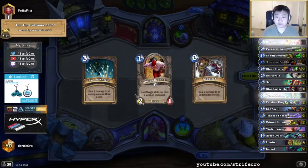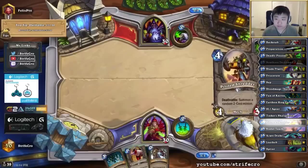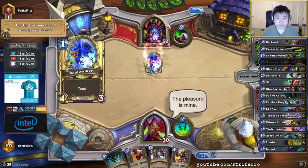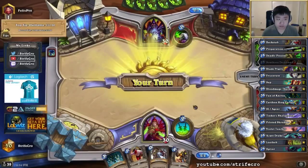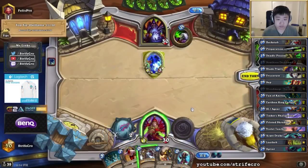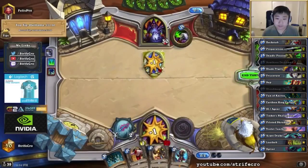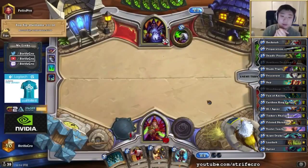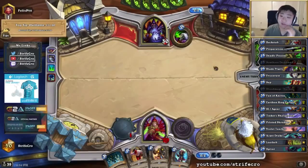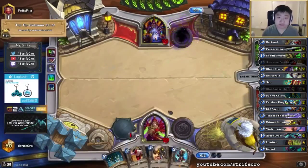It's not really the best Backstab target, but it allows me to start using my dagger — otherwise it's just sitting here. I can't just attack the Voidwalker otherwise, if this is here. I'm going to play some card that can't really tempo.